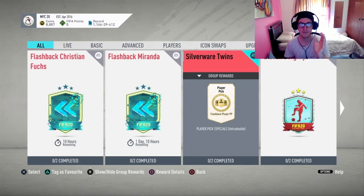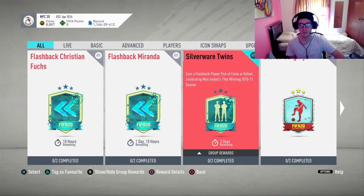So today we've got the Silverware Twins SBC for the player pick of two flashback players. They're both brothers, obviously a bit of an interesting one by EA – different content as well, which is good to see.